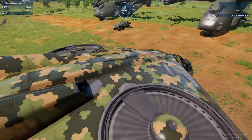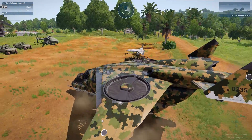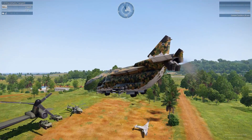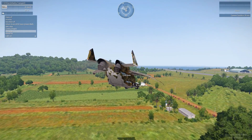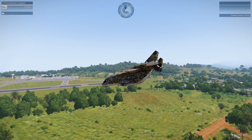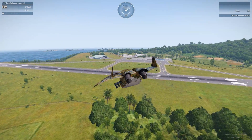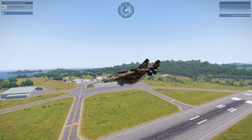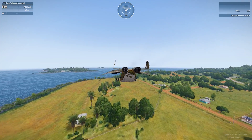Oh my gosh, I have not flown this yet. This thing is loud — this is cool, though. Look at that — whoa, the propellers! That is insane. We're going to put the gears up and take this for a small little flight. What's cool about these is that you can land them in both fixed wing and helicopter mode. It's vertical takeoff or just normal takeoff mode — you can fly in both modes, which is really cool.